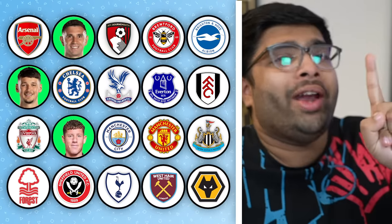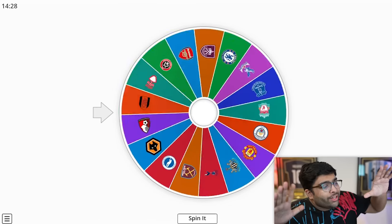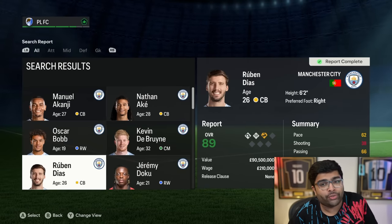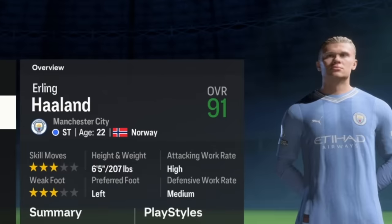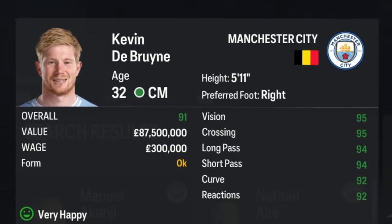We've made 3 transfers so far, only 1 has been really good, and we're still left with 943 million. I want to spend this money. I want to see one of the top 6 Premier League clubs — and yes, we do see one: Manchester City. This is where we're gonna have to start making massive decisions, because we could go absolutely crazy and buy someone like Erling Haaland. But that could wipe out almost a quarter of our budget.